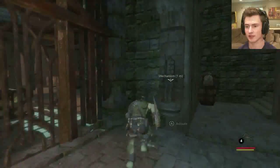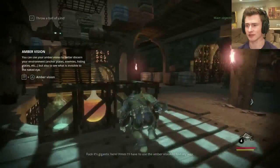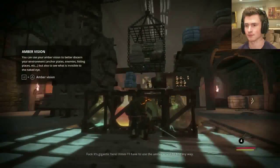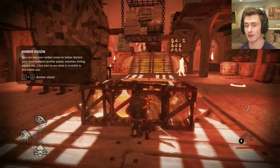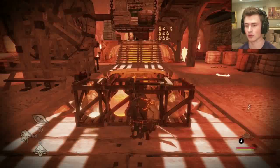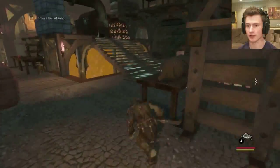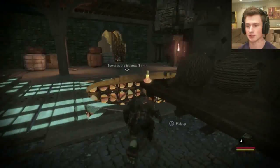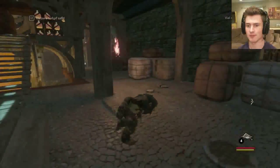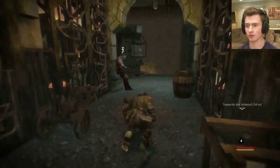Now we are passing into some sort of factory — looks like an amber factory. The hideout's down there. Amber vision — that's cool, everything lights up. There's a vial of amber over here. Hopefully there's nobody around to hear us.